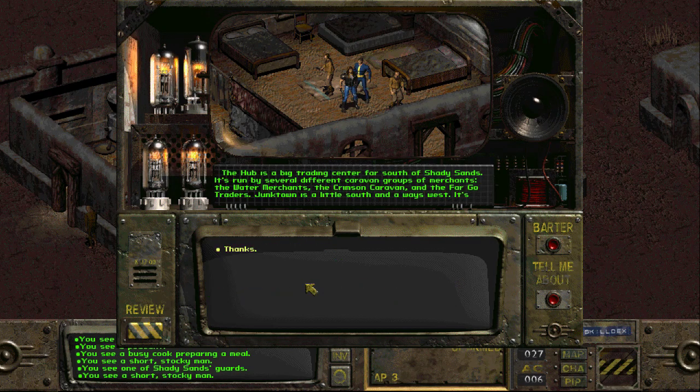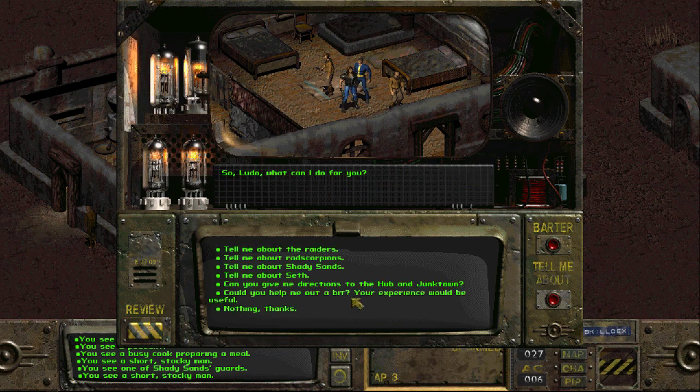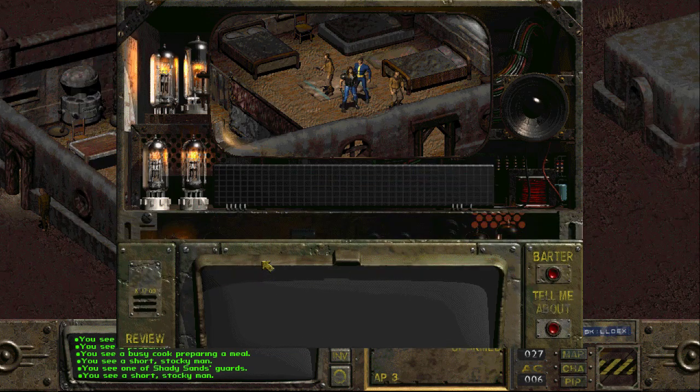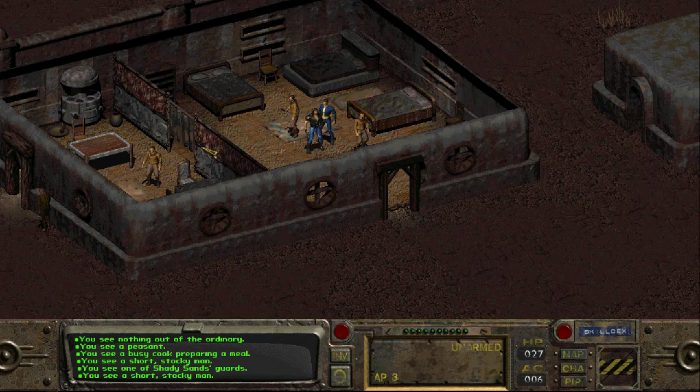Ian gives me directions: The Hub is a big trading center far south of Shady Sands, run by several caravan groups — the Water Merchants, the Crimson Caravan, and the Fargo Traders. Junk Town is a little south and west, smaller but good for a drink, overseen by Killian Darkwater who is the local shopkeeper, sheriff, and mayor. I ask Ian if he can help me out — he says standard rate is 100 caps, then we've got a deal. I try to negotiate a piece of the action instead, but he declines.